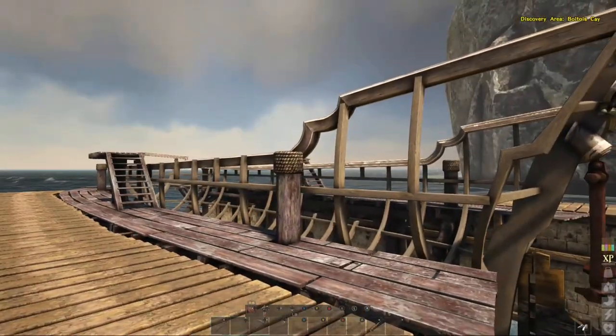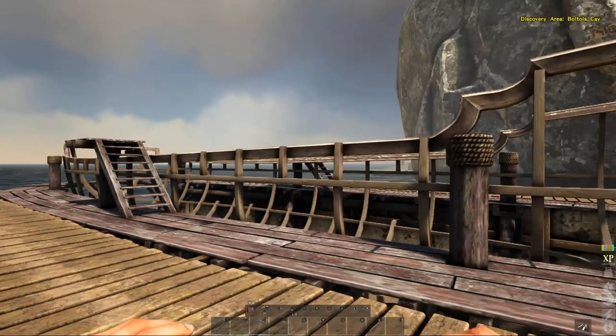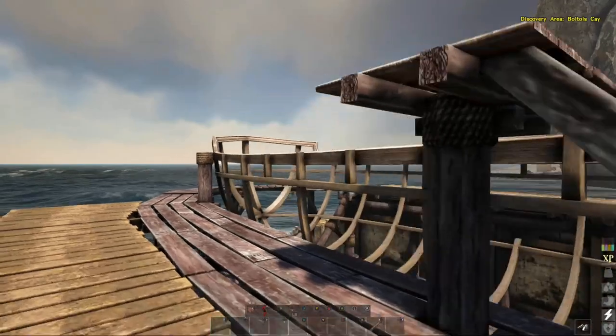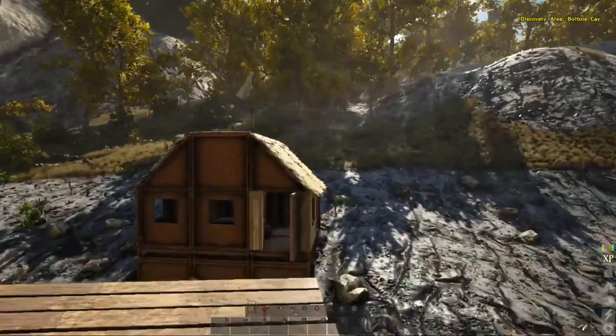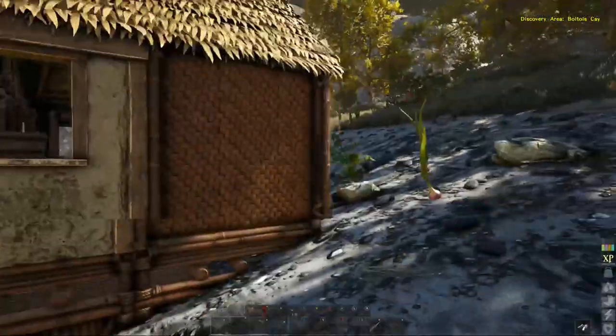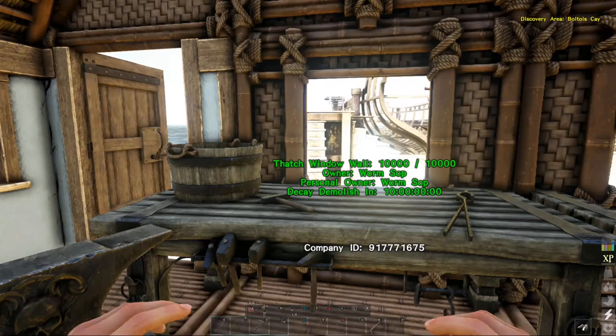Let's see how many pieces we're going to need here. One, two, one, two, three, four, five, six — probably about seven down one side and probably seven down the other side. Let's just make a whole bunch and see how many we can make.